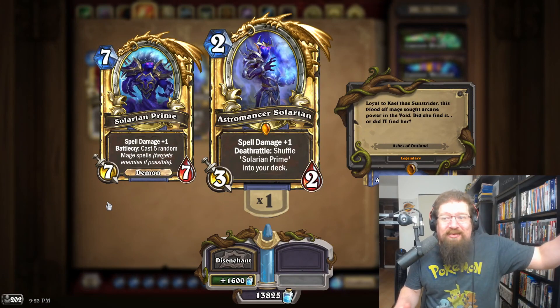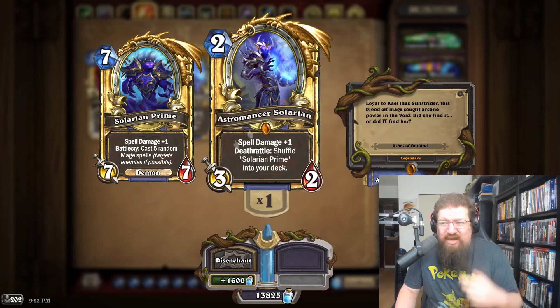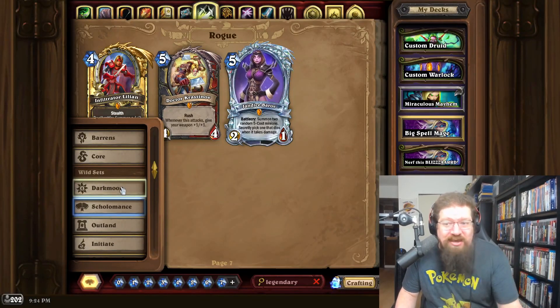For Ashes of Outland I'm going with a prime legendary because they were so cool — you'd get a diamond prime. Astromancer Solarian into a diamond Solarian Prime would be absolutely awesome. Just imagine this in diamond — it would look so good. And since Skull of Man'ari already has a diamond card, we'll move on to the last expansion not to have one.